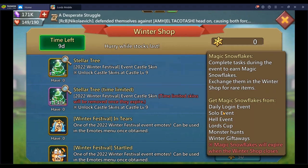You also get winter chests from solo L events, and winter giftaways — which is the most unreliable way to get snowflakes. I'll go over that later on.